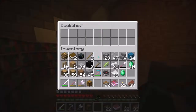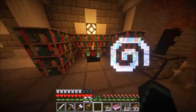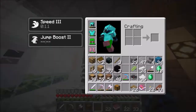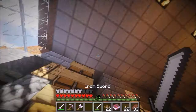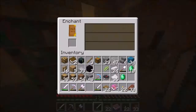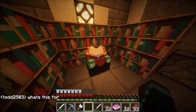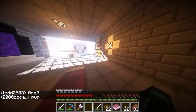Bookshelves actually act as storage compartments, so we can put paper, books, and maps into them. Looks like Stonehose just can't get level 30 enchantments. Let's grab an iron sword and put it right there. Okay yeah, I can make level 30 enchantments. That's cool.